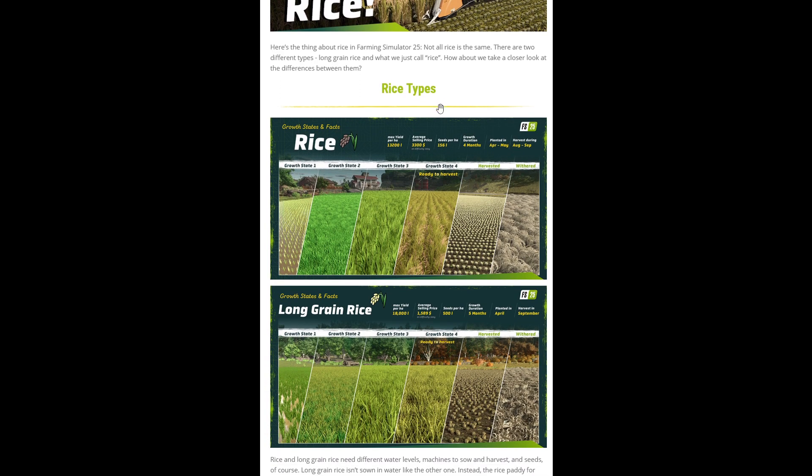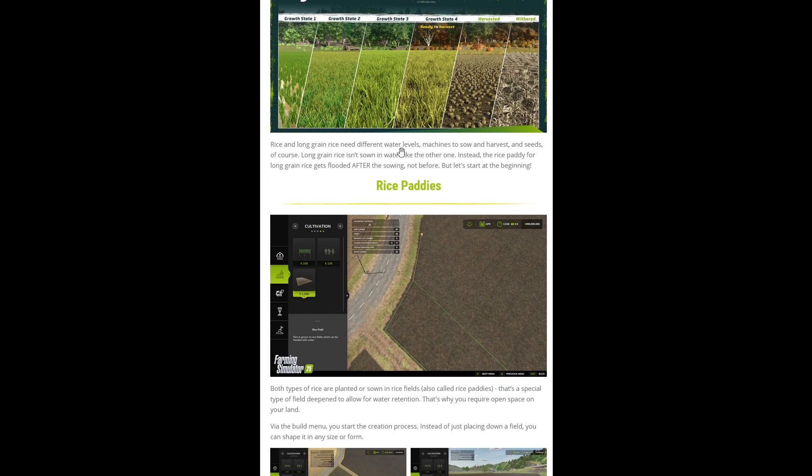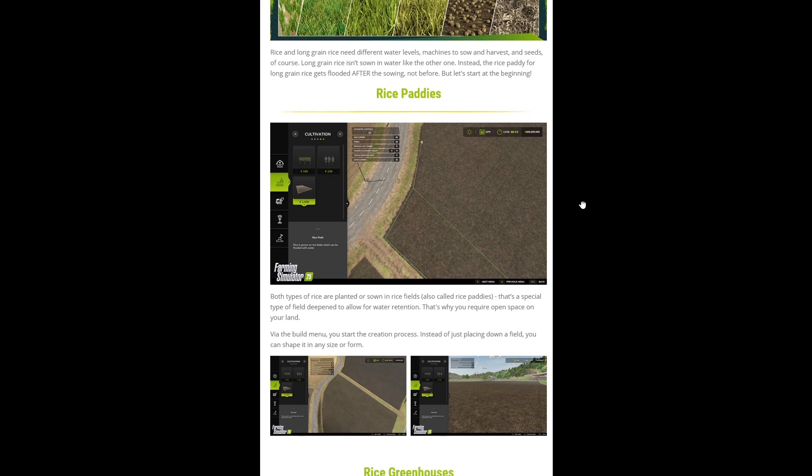We've got more detail shortly, but we've got different water levels between the two, different machines to sow and harvest, and of course different seeds. Long grain rice isn't sown in water like ordinary rice — it gets flooded after sowing, not before. Obviously to some people this is common knowledge, but to those of us who have not been involved in rice cultivation it's all very new.